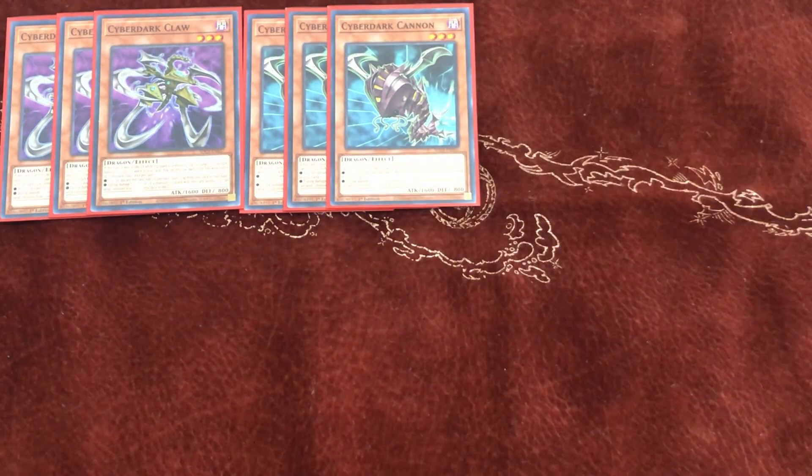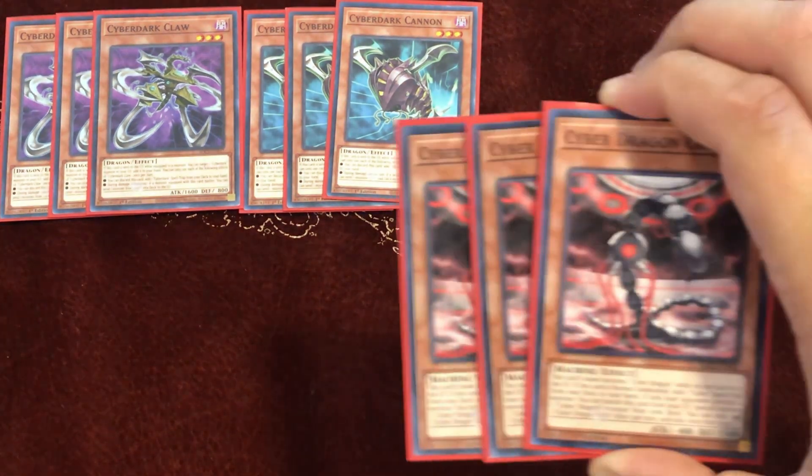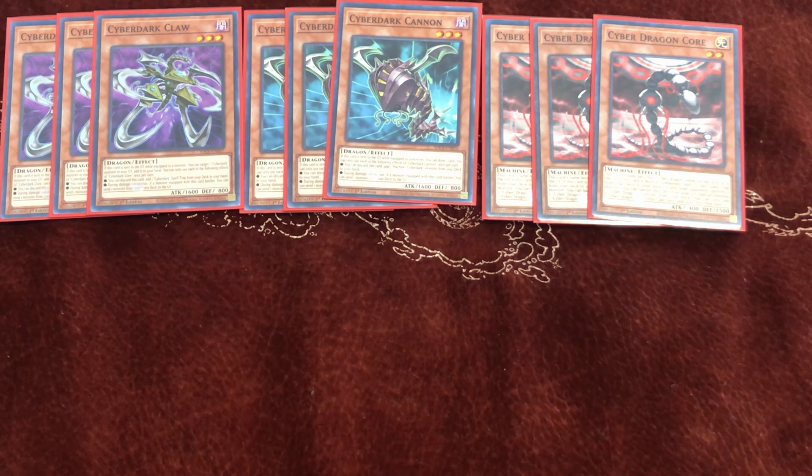Next we have triple Cyber Dark Cannon. You discard it and search any Cyber Dark monster, and if the equipped monster attacks you can send one monster from your deck to the graveyard. We also play Cyber Dragon Core because it lets you search one Cyber spell or trap card — and since Cyber Dark has 'cyber' in its name, you play three of these to search literally any spell or trap in the deck.